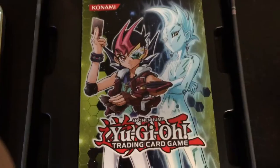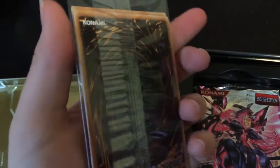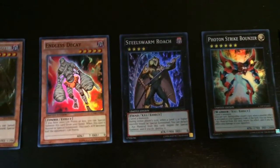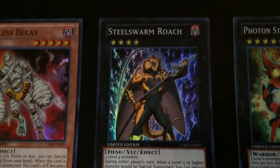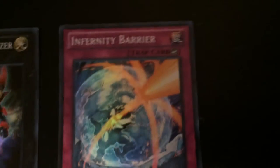As soon as you open it, you get the pamphlet. And then the first card you can see is the Prophecy Destroyer. So in the very first pack, these are the cards you get, which are the Ultra Rares I believe. The first one is Prophecy Destroyer, a Dark Card. Endless Decay, another Dark Card. Steel Swarm Roach, Dark. Photon Strike Bouncer, which is a Light Card. And a Trap Card, Infernity Barrier.